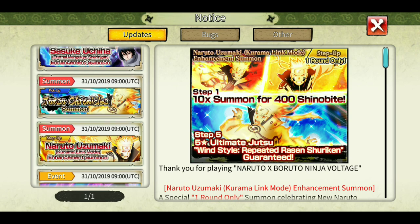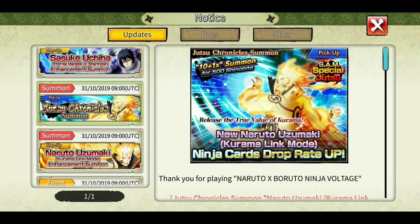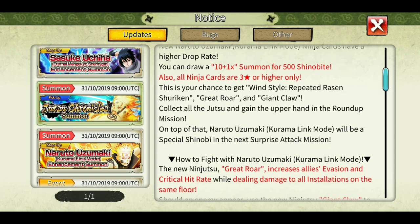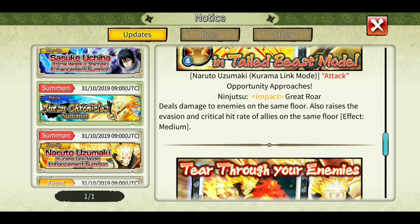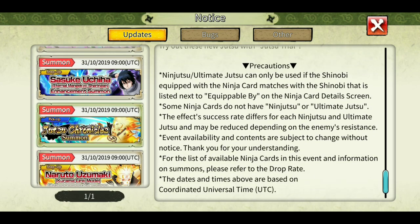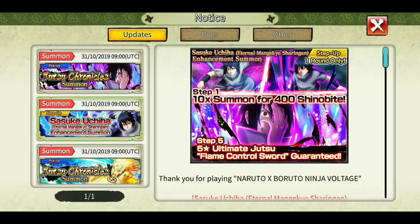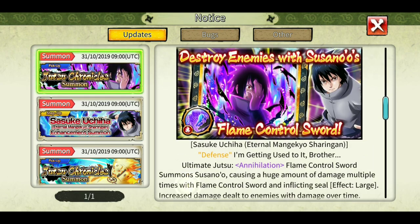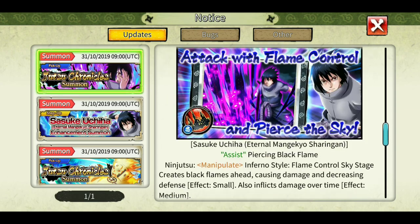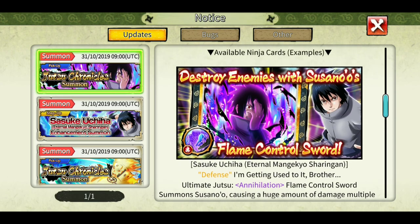2400 shinovites is a very high amount for just one full kit, so I would say instead do singles on the normal banner — you may get an ultimate as well as the two new four-stars. Same goes for EMS Sasuke: this is the step-up banner; do some singles on this if you really want the kit, and he has two four-stars as well as one ultimate.